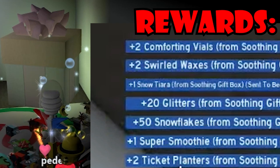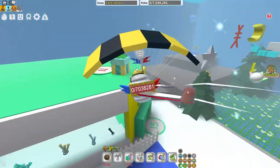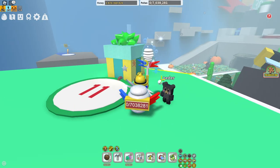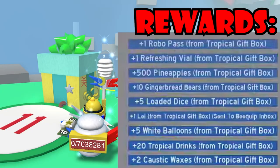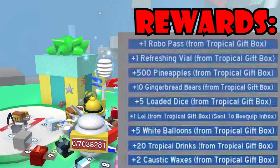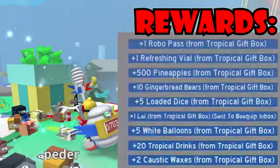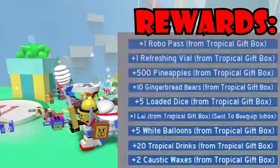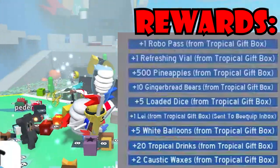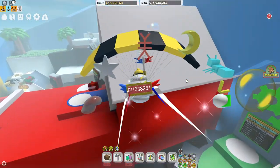The next box is the 11th one and it gives a bunch of rewards: one robo pass, one refreshing vial, 500 pineapples, 10 gingerbread bears, five loaded dice, one extra life, five white balloons, 20 tropical drinks, and two caustic packs. Absolutely amazing rewards.